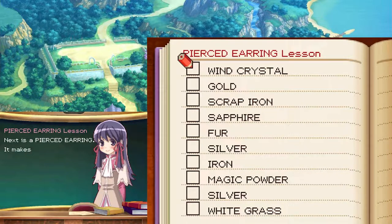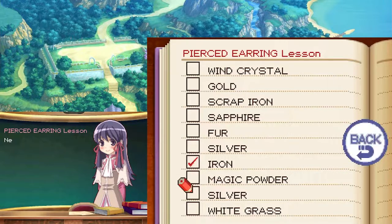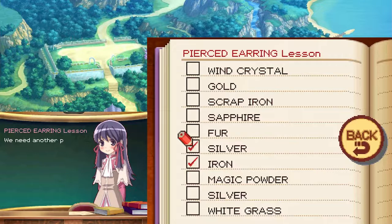Next is a pierce earring — it makes a subtle fashion statement. Start with some iron. Next, add some silver. We need another piece of silver next. Then add some gold. Next, add some magic powder to turn the earring green. Finally, polish it with some fur, and you're finished.